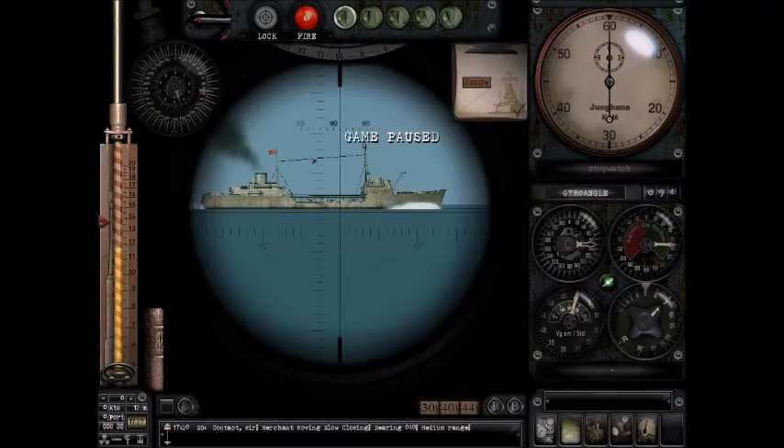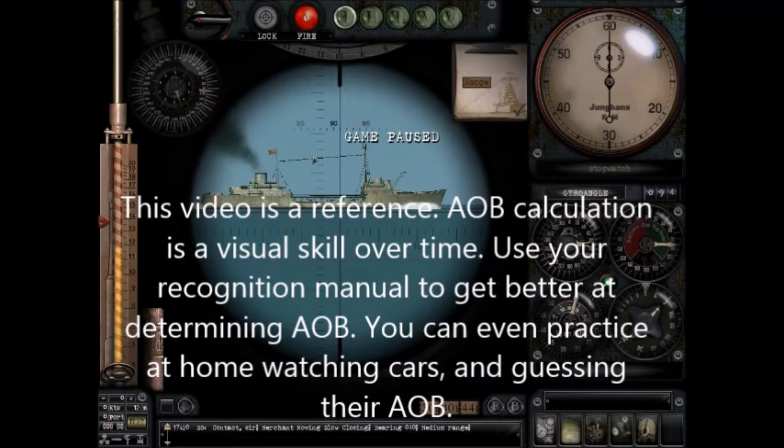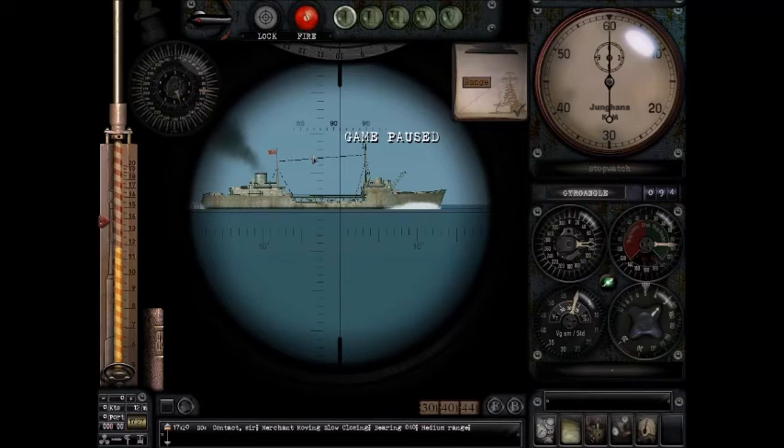Now, this video is not a how-to to figure out through navigation, roll maps, or through tools — it's just more of a lecture. Angle on the Bow takes practice. You need to know what the zero-degree angle on a bow is, 180 degree, 90 degree, 45 degree, and so forth. That takes time — you're not going to get it right away. You need to take time and study it.